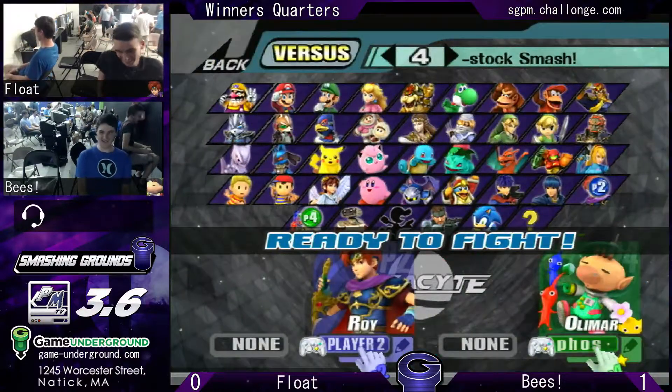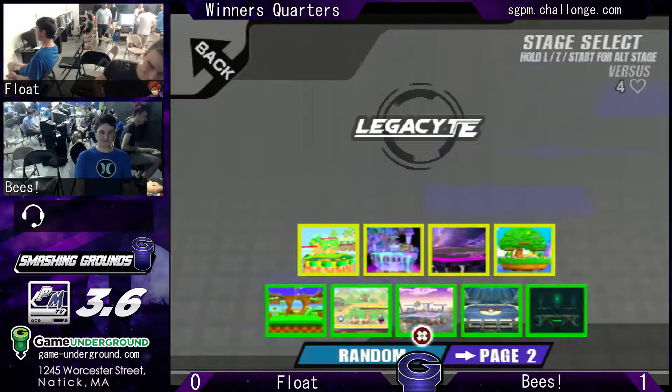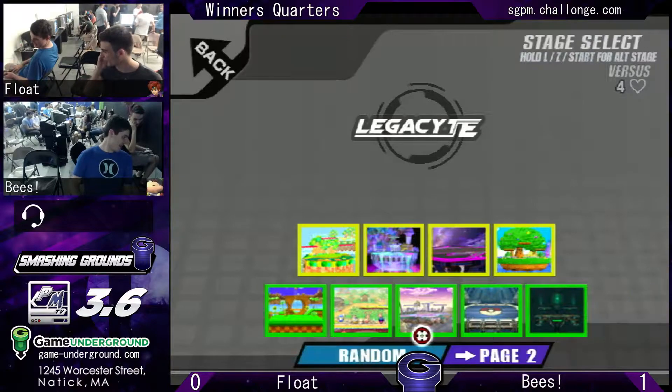Good spacing by Bees. The nice back air and Roy has a tough time recovering. That's going to be game number one. It's all fun and games though as the boys crack some smiles, having a good time here at SG.